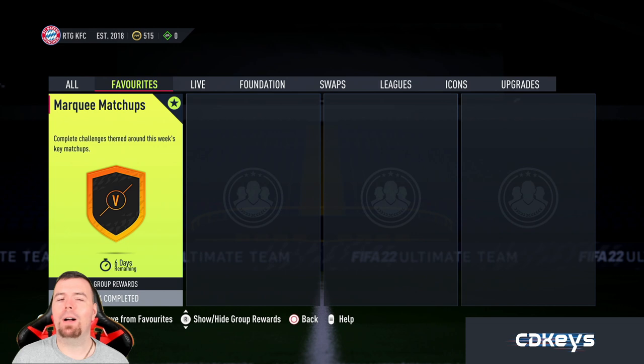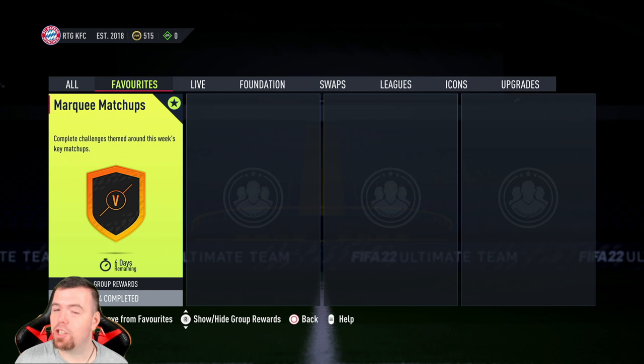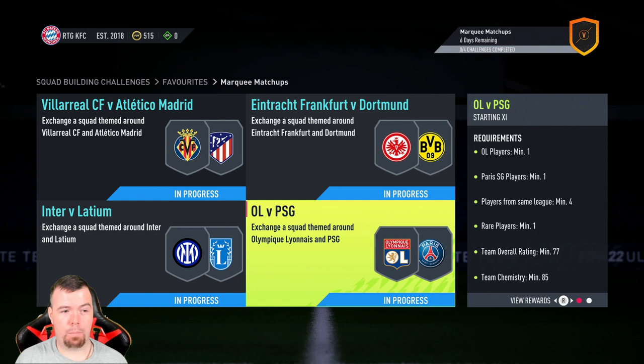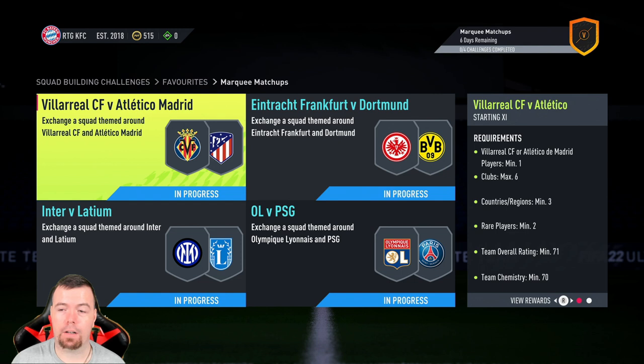Welcome to another Marquee Matchups episode. As always, we'll try to get these done as quick and as cheap as possible. The main reward is a Mega Pack — the packs are so much better this week compared to last week. This week's matchups are: Villarreal vs Atletico Madrid, Eintracht Frankfurt vs Dortmund, Inter vs Lazio, and Lyon vs PSG. Two good SBCs, two good rewards, and two crap rewards — you can see where that's going.